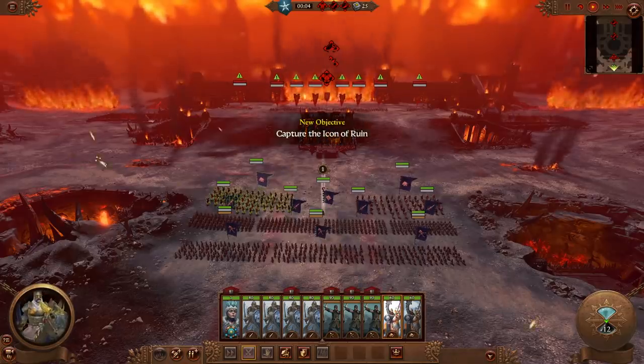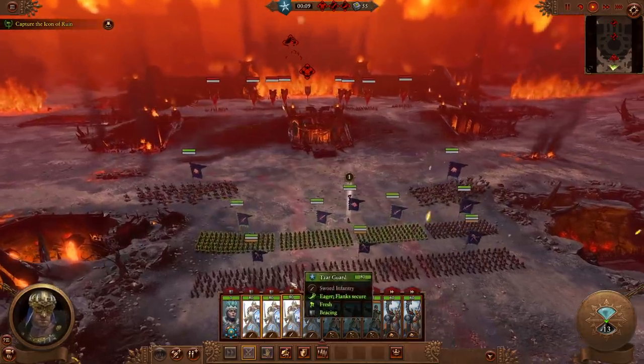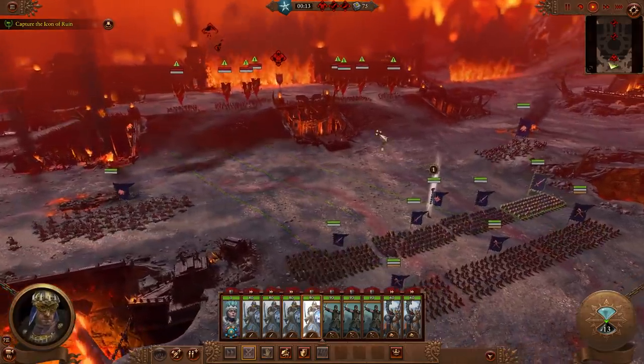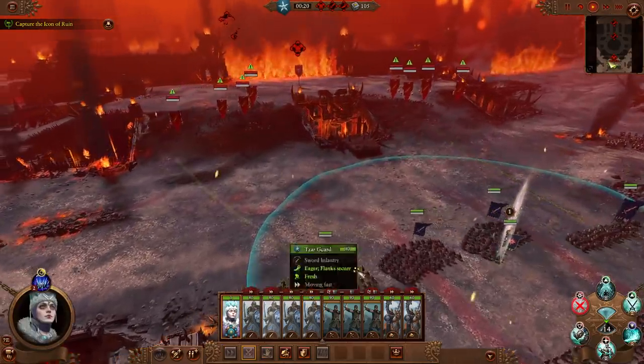In this particular survival battle, we're taking the fight to Khorne, seizing three victory points as we progress through the ruined fort — with the Brass Citadel and its Gatekeeper as our goal. But our invasion into Khorne's domain will be hard fought; we'll be repelling three waves of lesser demons before going toe-to-toe with an exalted Bloodthirster.